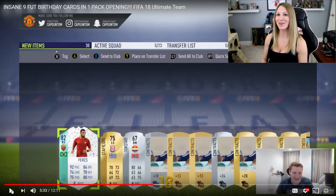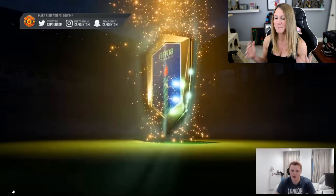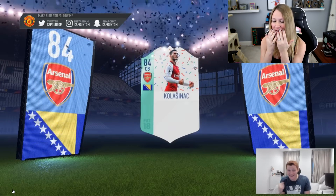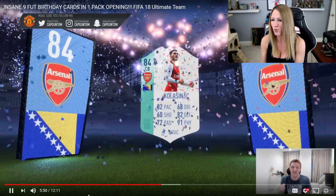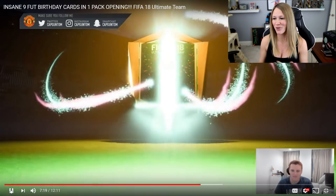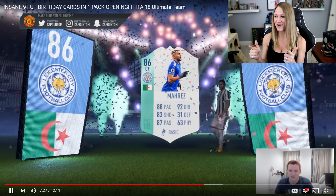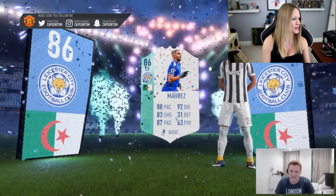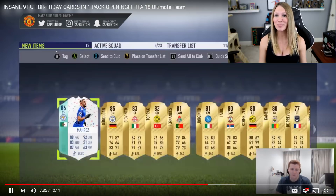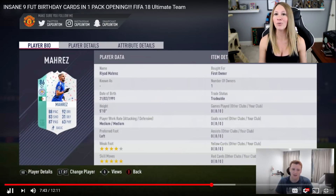Capga and Tom got like nine birthday cards in one pack opening. His best one should be coming up right here — he already got one, and I'm pretty sure he gets them back to back, which is crazy. It's 84 rated — that's nice — but there's one more that's even better. This is it. It's Mara, center forward, 86 rated. What was Mara going for? Probably around 90,000 coins. Tom always getting the luck these days.